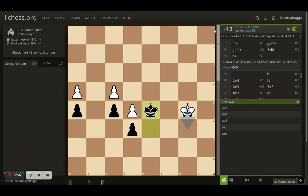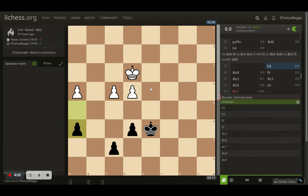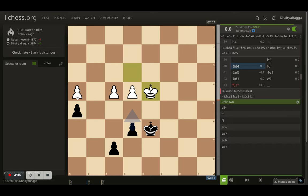The evaluation changes to 1.3, so it's a completely fine position from there on. I first played h5, making sure the opponent runs out of moves. The opponent goes with king to d4 and now I play f6 in the game.